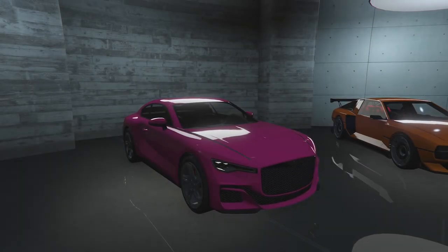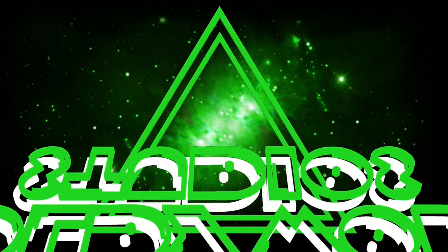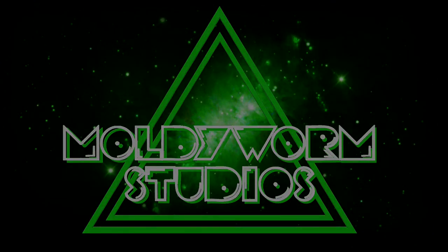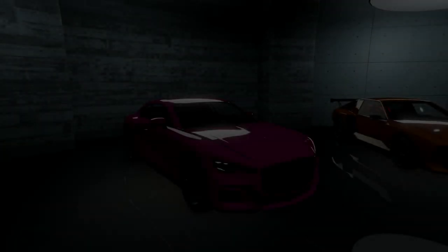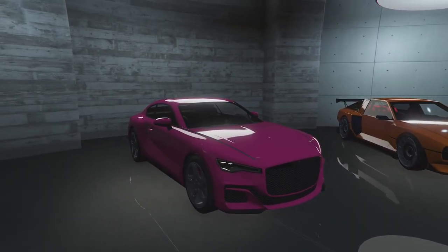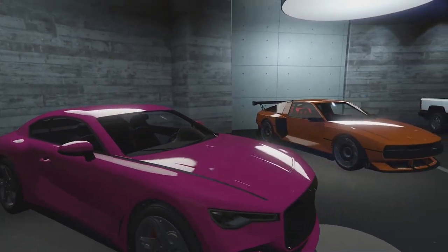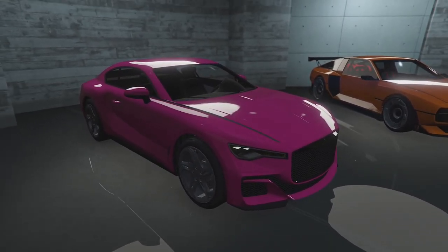Hello everybody and welcome back to the channel. Today we're going to be customising the Enus Paragon S in GTA Online. We're continuing our customisation of the Bottom Dollar Bounties DLC cars and we've got three vehicles left to go. Today we're customising the Enus Paragon S — it's based on the Bentley Mulliner Batur, basically a new Bentley special version. I have no idea what kind of customisation this thing has available; I'm not really a fan of big posh saloon vehicles, but it is a new DLC vehicle — it might surprise me.